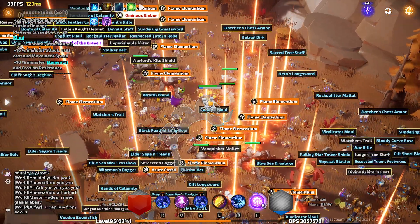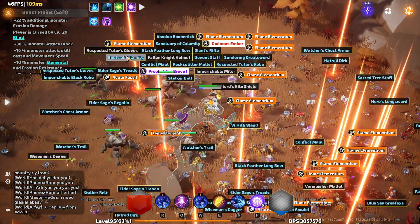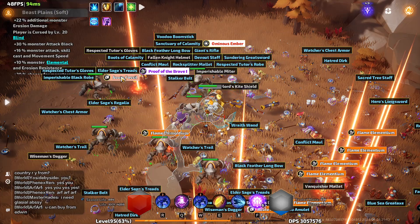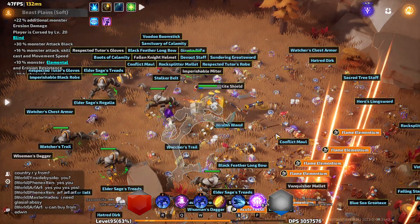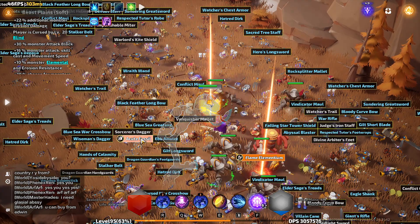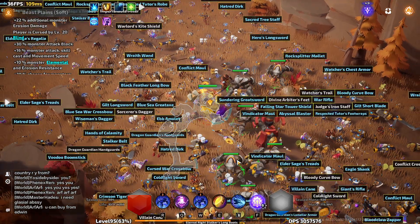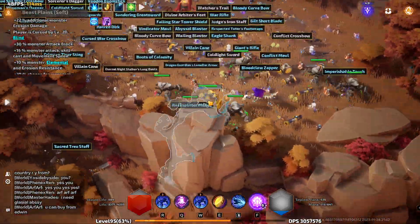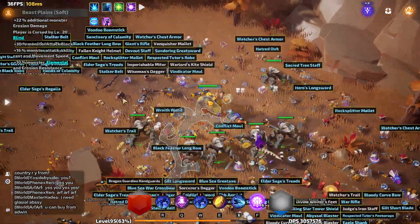Jeebus. What'd we get? 1, 2, 3, 4, 5, 6, 7 — cute — 8, 9, 10, 11, 12, 13 — nothing but cute — 14. And a ridiculous amount of equipment on the ground.